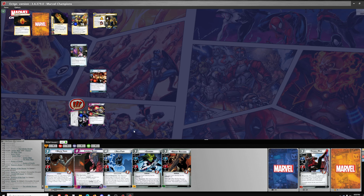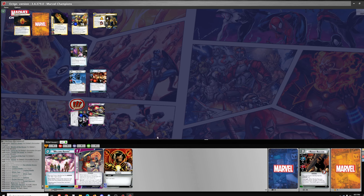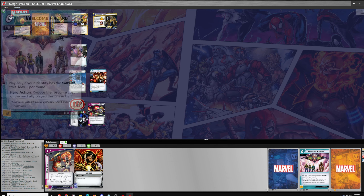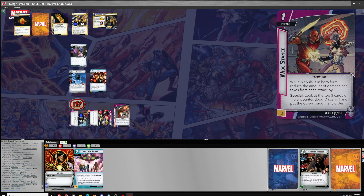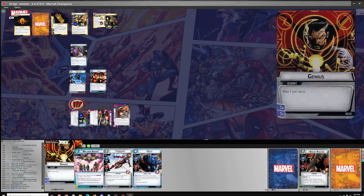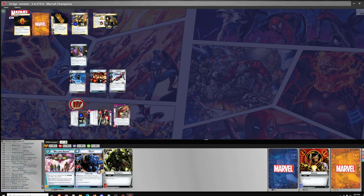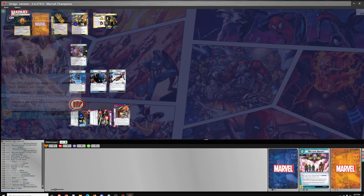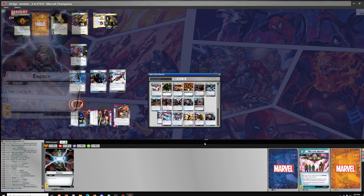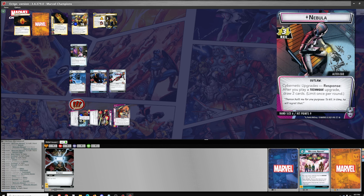We're on to the Hero phase. Get Nick Fury out and draw three. Going to flip to Alter Ego and use Nebula's Ship. Play Wide Stance and draw two. Play Ironheart and draw one. Kalou for one Thwart. Then one, two, three, four for Beast — grab a resource card. That was a pretty big turn, but it was on the back of the leadership and basic cards. Nebula did contribute with the Cybernetic Upgrades, though — she'd be good if you could get Cybernetic Upgrades on her Hero side.